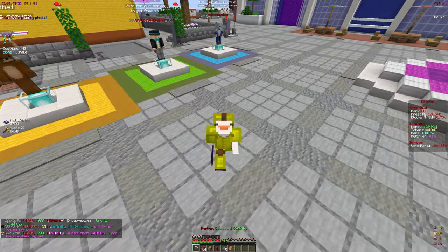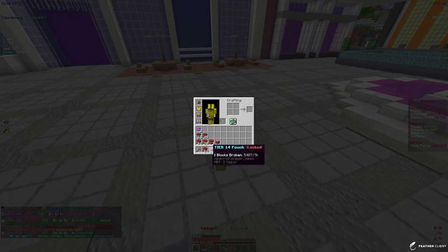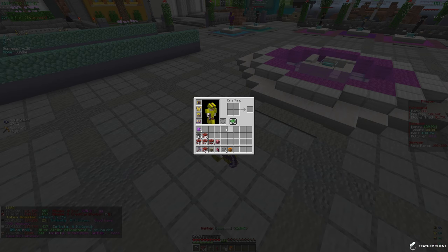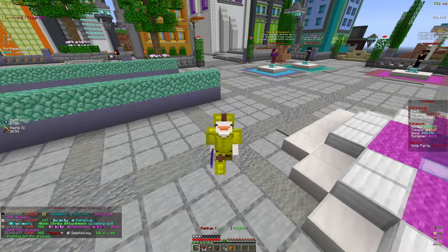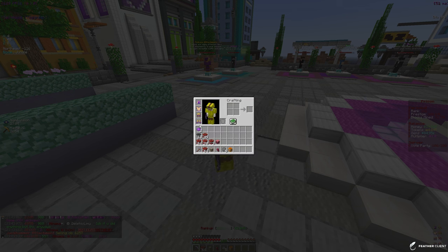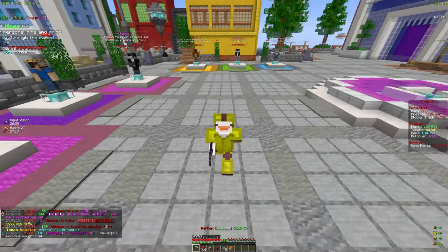Welcome back to another video on Akuma MC. In this video we're going to be leveling up our pickaxe and rank. So far we have a pretty good pickaxe and some armor — our armor could definitely be better because we only have three legendary pieces. We can definitely get more mythical and masterful armor pieces, but we'll get those later.